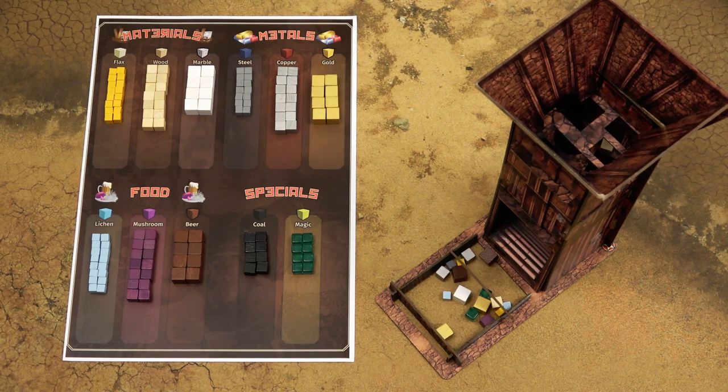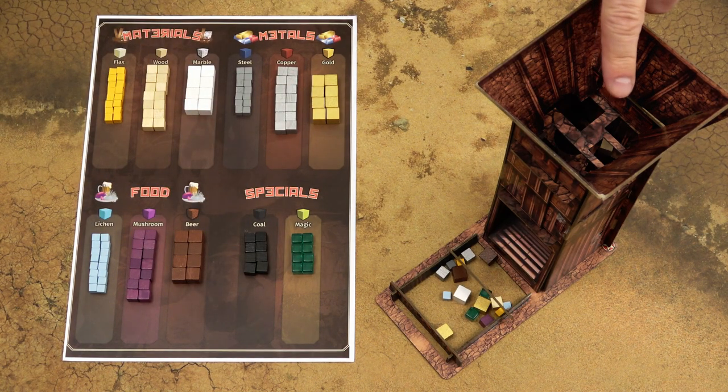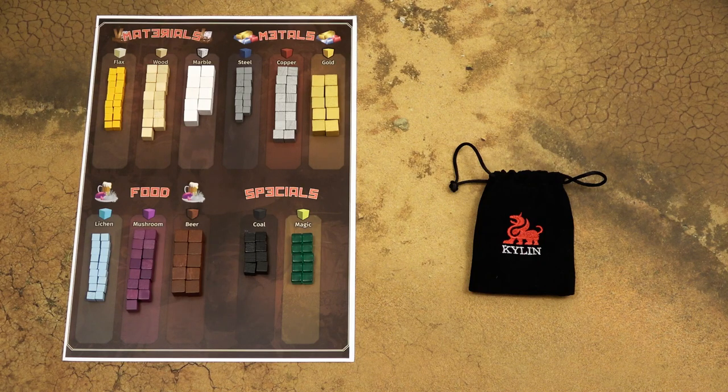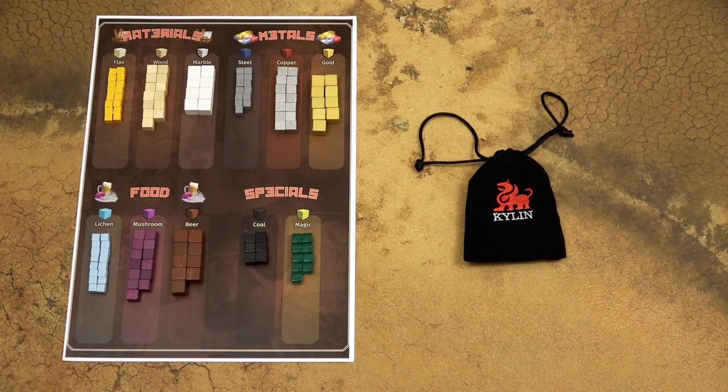Now take two cubes of each material including magic and drop them all at once into this bureaucracy tower. Whatever falls out is returned back to the supply. This bureaucracy tower is designed so that some cubes will remain inside and those are never taken out intentionally, so if possible don't move that tower at all. Those resources inside the tower are circulating somewhere inside the government bureaucracy system and may become suddenly available later in the game. Then take this small spiking bag and place one marble, gold, beer, magic, and two pieces of every other resource into it.